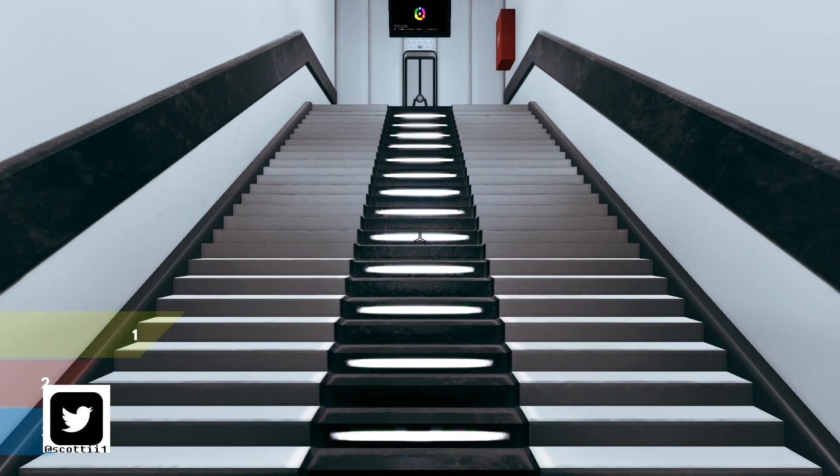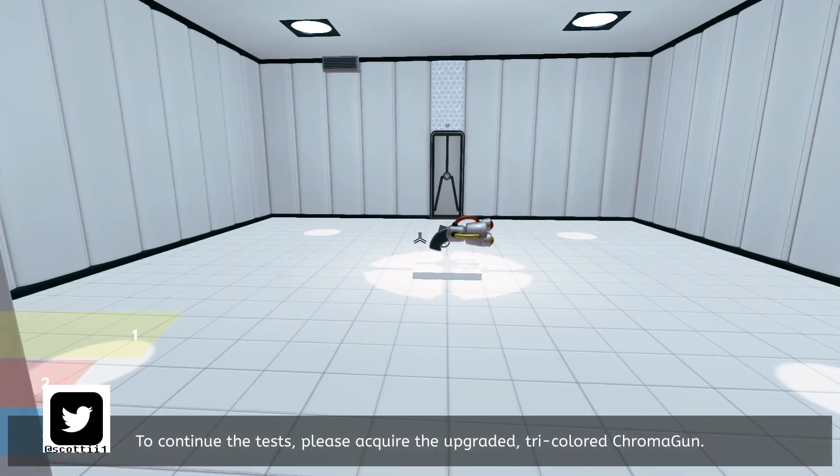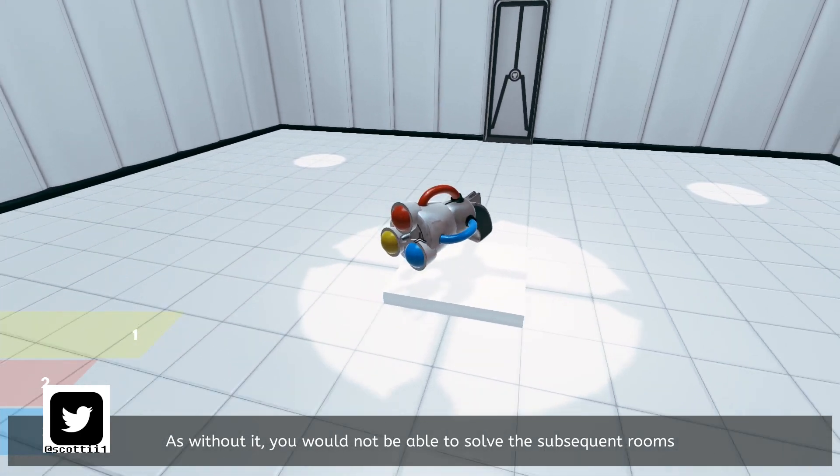Hey everybody, Scotty here. Welcome back to Chroma Gun, doing Chapter 2, Level 2. Here is where we get the new gun. We'll get the dialogue before moving.